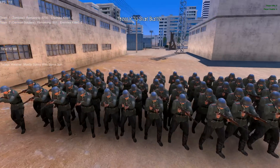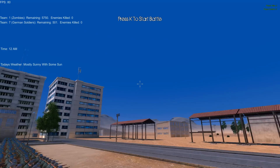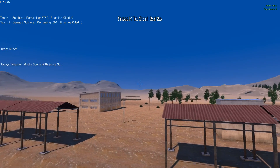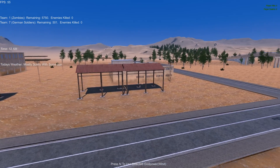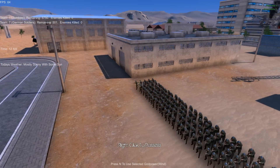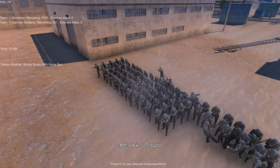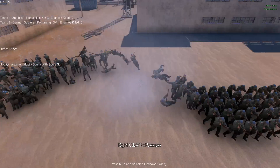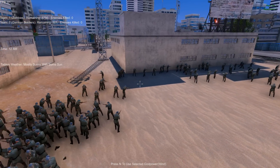Nazis are here and they are going to have to deal with something that they created. Let's just start the battle and find out. So we've got a lot of new abilities. There's also this new God Mode ability — check this out. We've got wind!